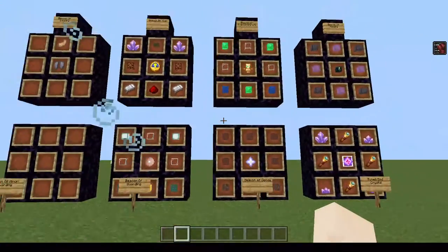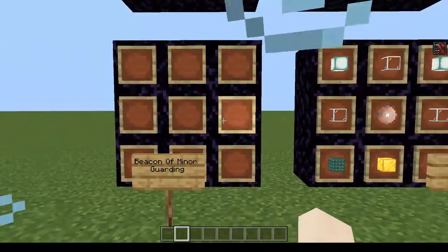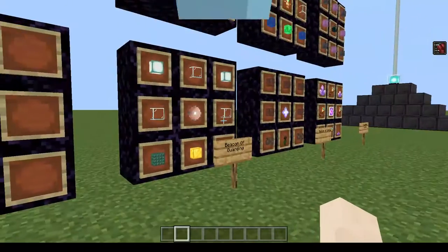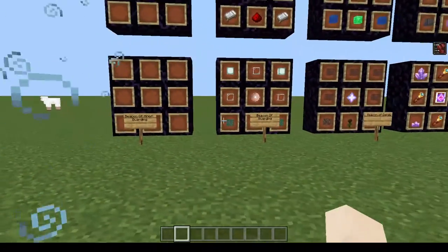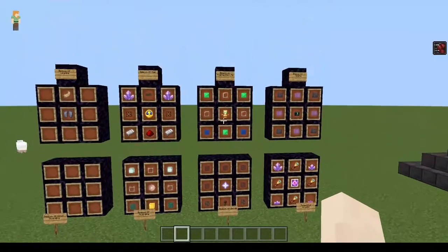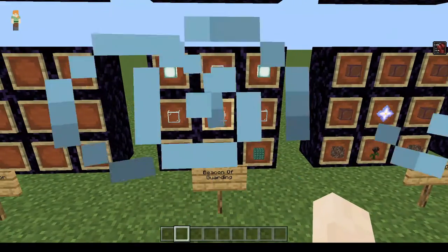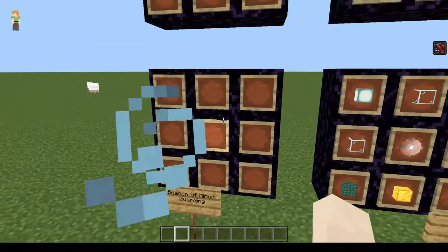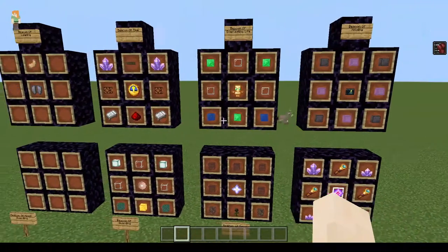Also, the Beacon of Minor Guardian Guarding — so there are elder guardians and then regular guardians. This one has a minor version of the elder guardian eye. The elder guardian eye can give mining fatigue and do all that, while the guardian eye can only fire its lasers, which would be pretty interesting.